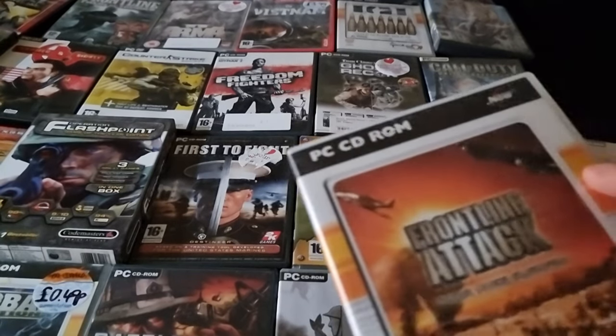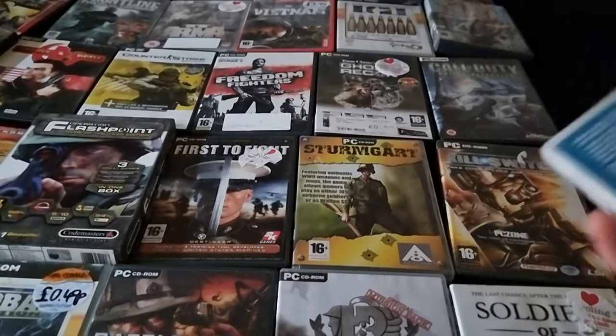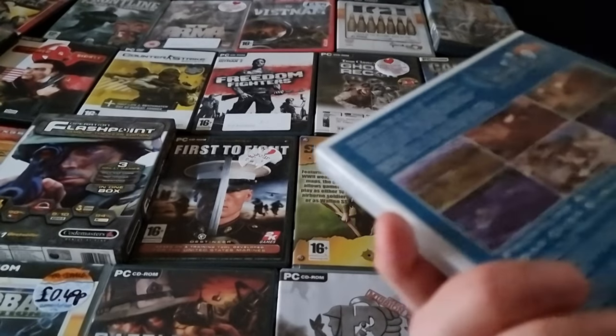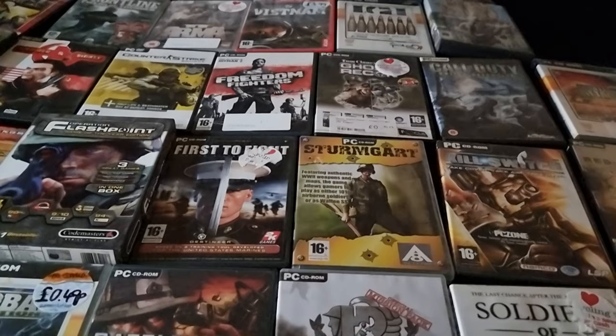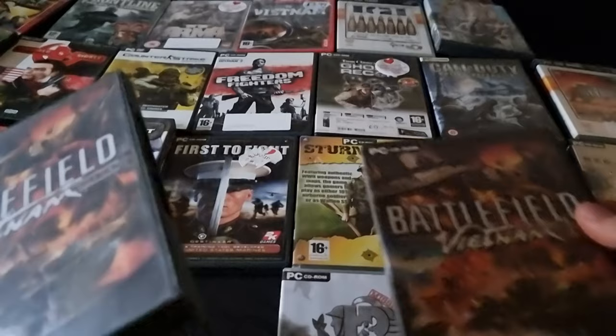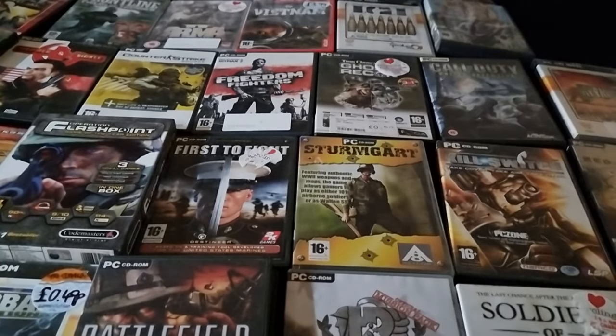We do have Red Faction 2 on the PS4. Frontline Attack - pretty sure we've already got this, I have already seen this. I'm beginning to lose my mind. Frontline Fields of Thunder, Frontline Attack - okay we'll keep it for now. Another Battlefield Vietnam, although this one feels a lot heavier - well there's two discs there. Strategic Command at European Theatre - a game so old that the sticker has faded.